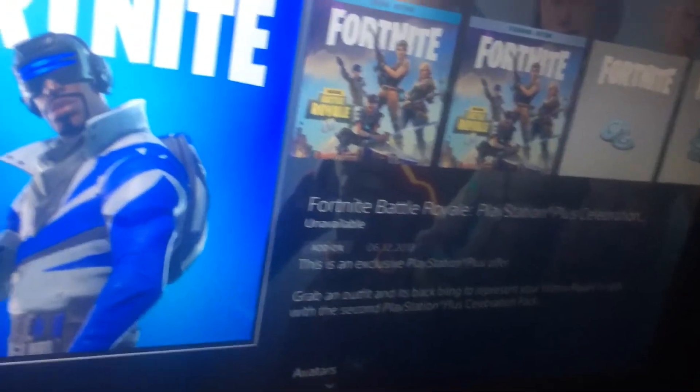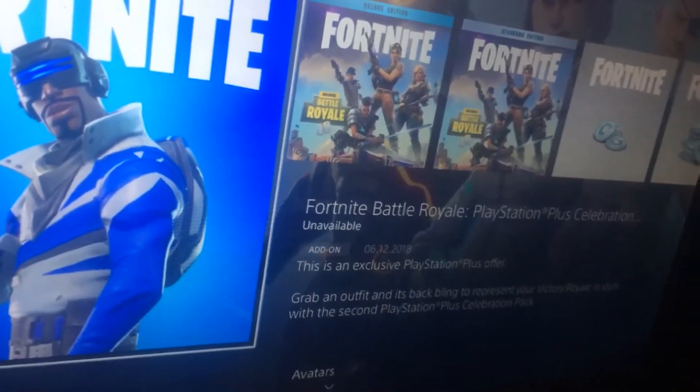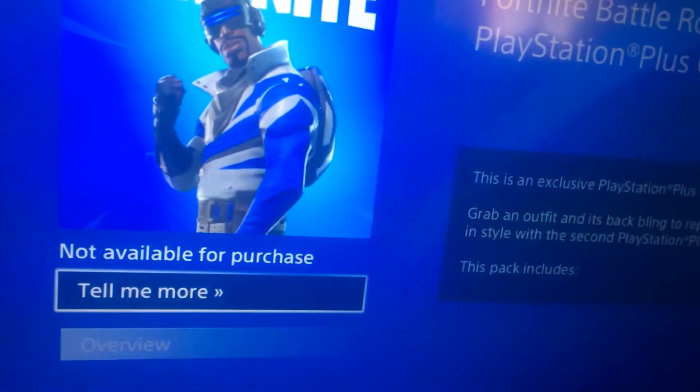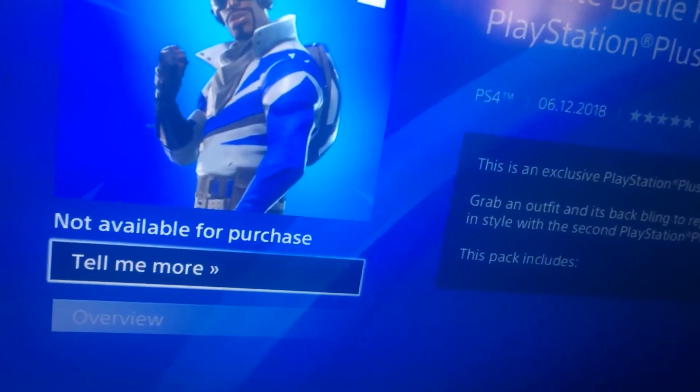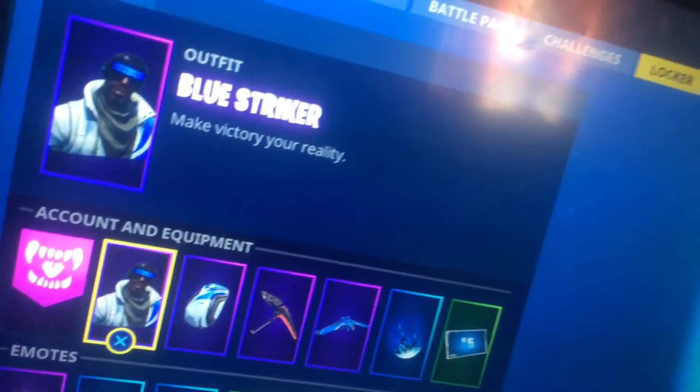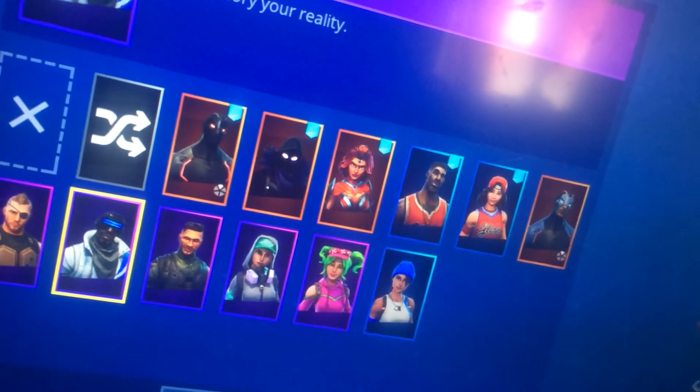It's called the Fortnite PlayStation Plus Celebration skin. Press that, then press download. Don't go to Fortnite directly — do it this way and it will show up in your locker, guys.